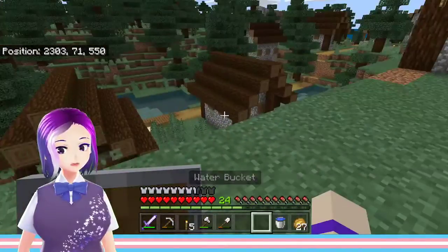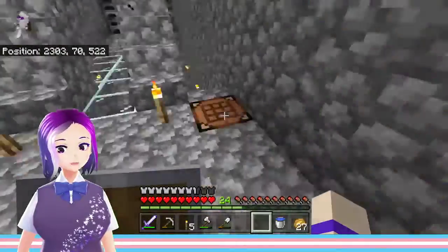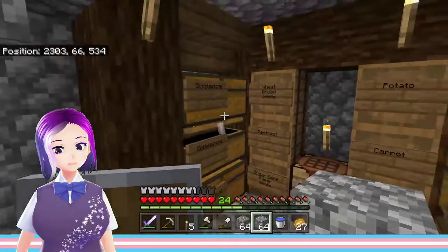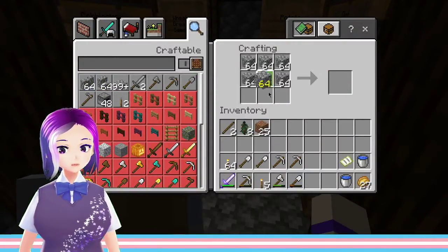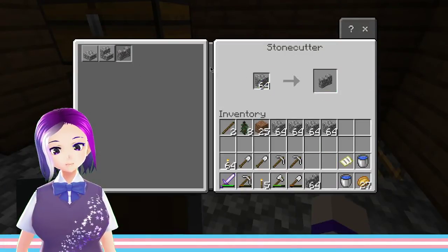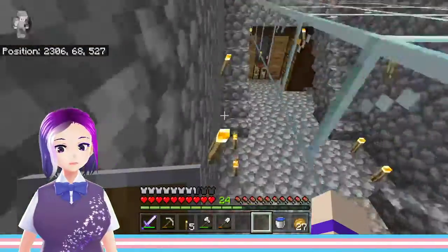I'm going to take all of my stone and make a whole bunch of fences. Let me check the exchange rate of fences from stone in the stone cutter — okay, it's a one-to-one, so we can do that. That's way better. That should be more than enough probably, but we're going to need a whole bunch of fence gates.